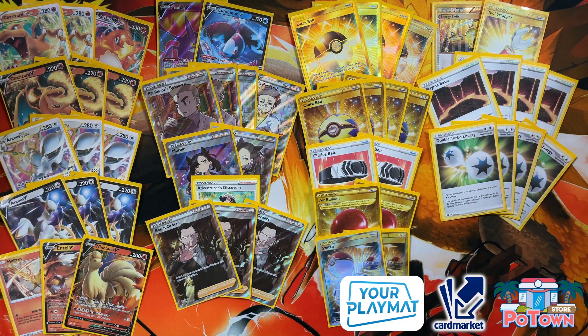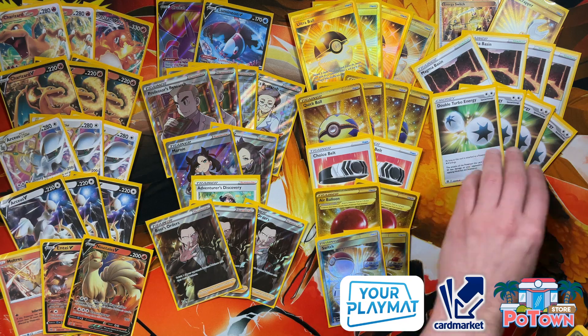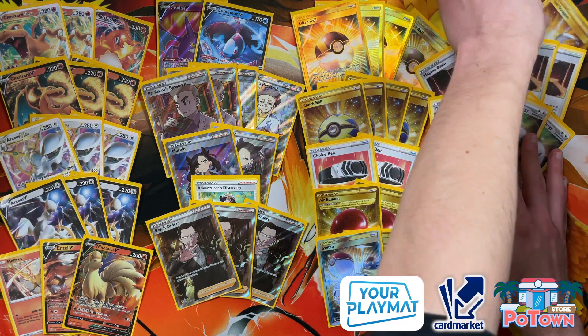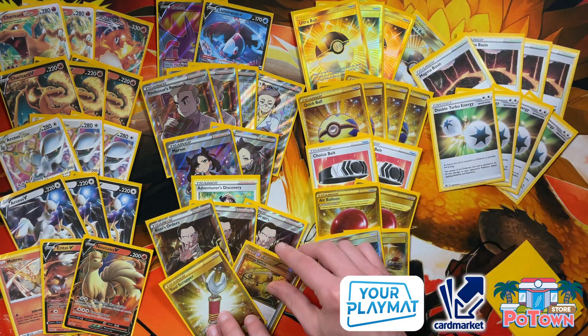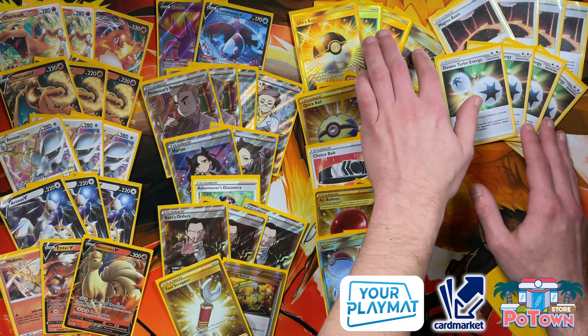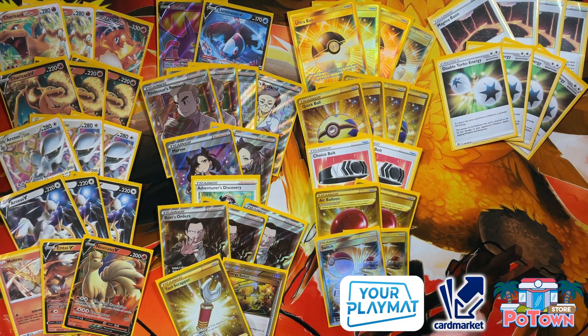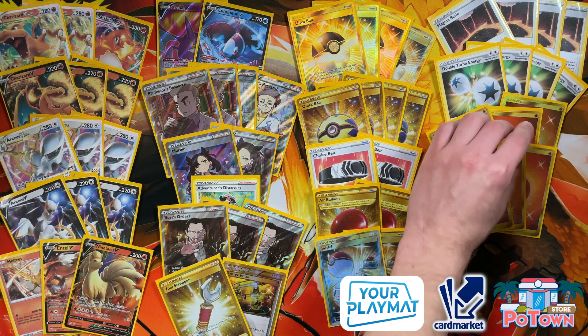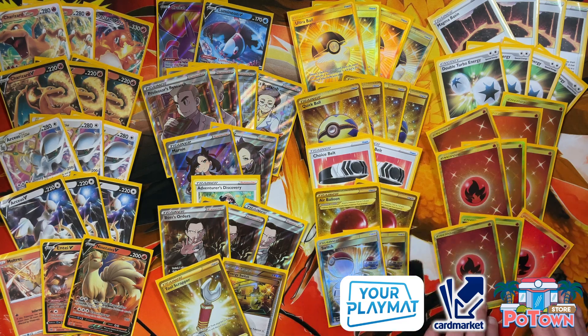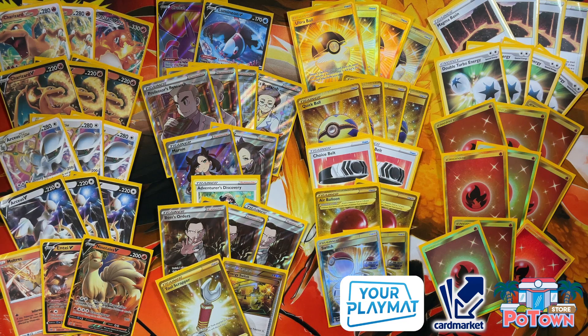Nine Fire Type Energies will last you through the game because of the four copies of Magma Basin. This is the first decklist I created — inspired by a Japanese list, but I think with the inclusion of Ninetales V and Entei V it could be very strong. This list is all about energy acceleration with Magma Basin, more damage output with Choice Belt, and energy acceleration with Arceus.